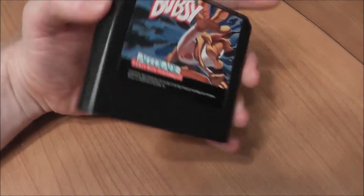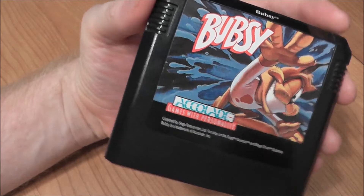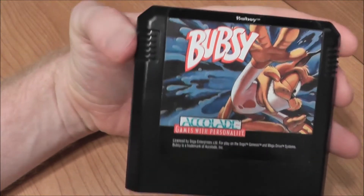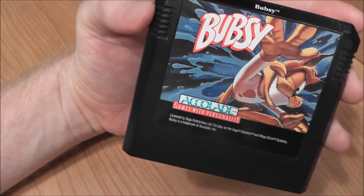Greetings to all my friends in YouTube land. Today I will be reviewing Bubsy for the Sega Genesis. The full name of the game, which you will not find anywhere on the cartridge, is actually Bubsy Claws' Encounter of the Furg Kind. They were definitely going for the puns with that name. Made by Accolade, 1993 platformer.